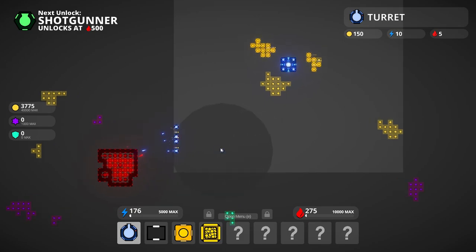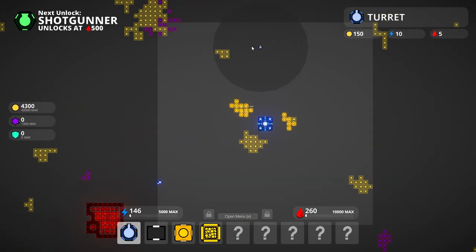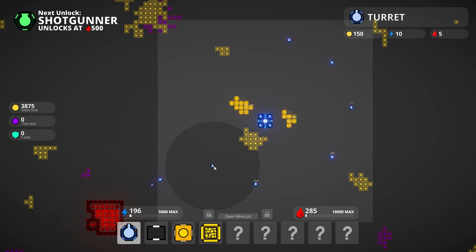Let's see if I can actually break through. Obviously you have different types of towers. You unlock a shotgun as you can see at 500. There's long range, there's snipers, there's machine guns, and the longer you play the more things go on.